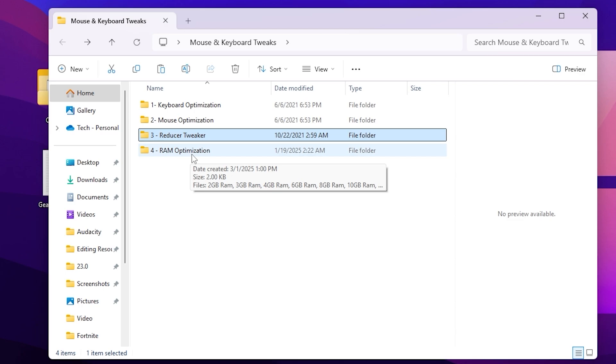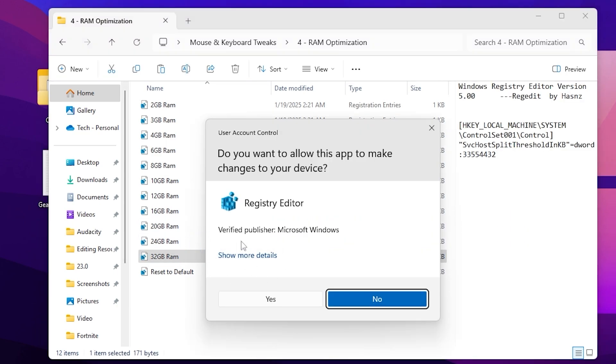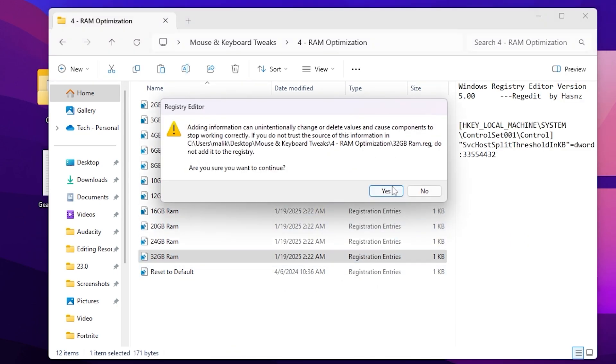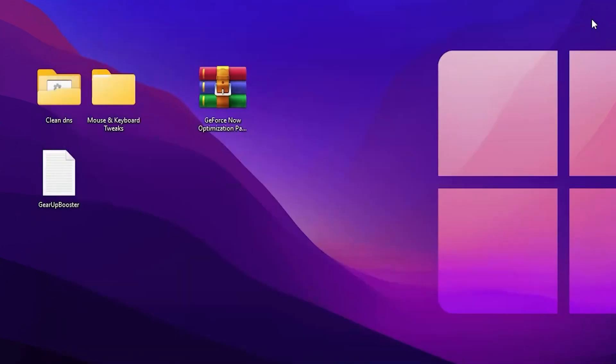Now go to the RAM optimization folder. Inside you will find every single RAM size option: 2GB, 3GB, 4GB, 6GB, 8GB, 10GB, 12GB, 16GB, and 32GB. Choose wisely according to your RAM size — I have 32GB so I will go for that. If you have 16GB, go for 16. Simply double-tap on the correct RAM size, hit Yes, hit Yes again, and click OK. Then close out of this directory.